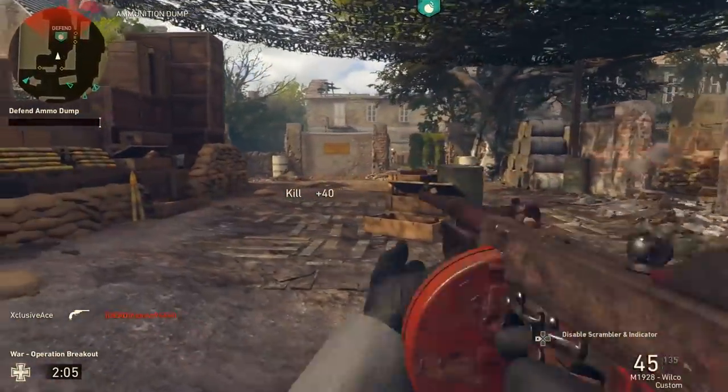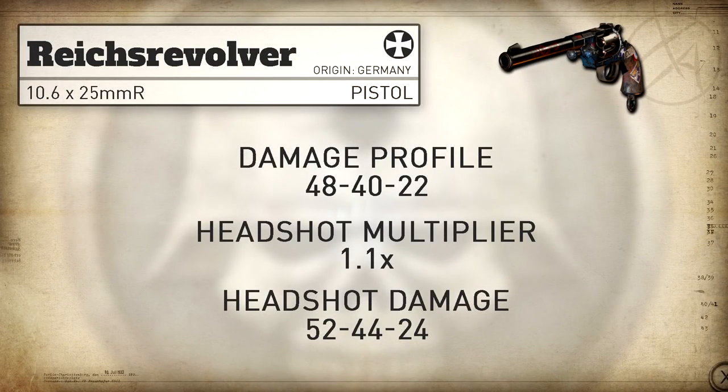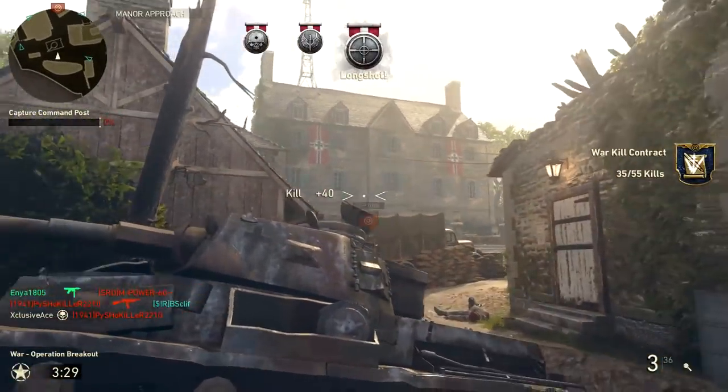Getting into headshots, we get a standard headshot multiplier of 1.1, and there is one notable exception here. This is the first time I've seen a gun in COD World War 2 where one single headshot without high caliber will change the number of shots to kill in core game modes. Up close, within its 48 damage range — which is a relatively short range — one single headshot mixed in with a body shot will make this a two shot kill.